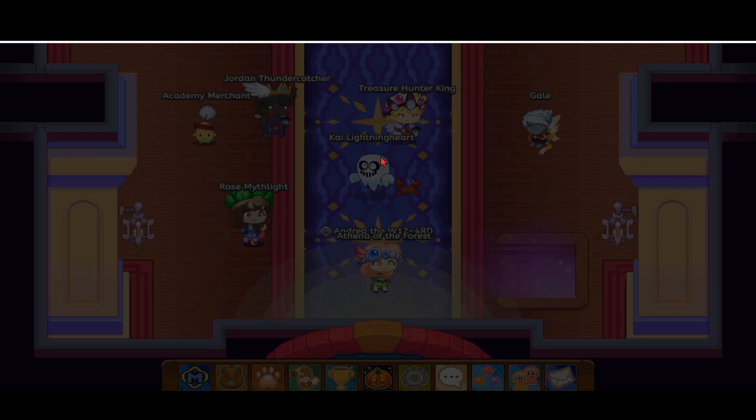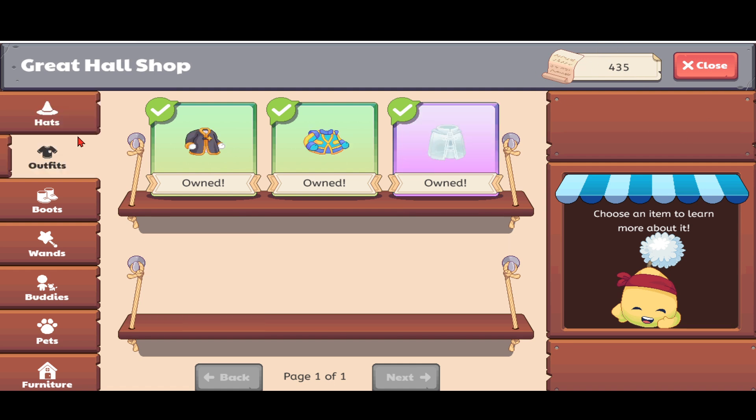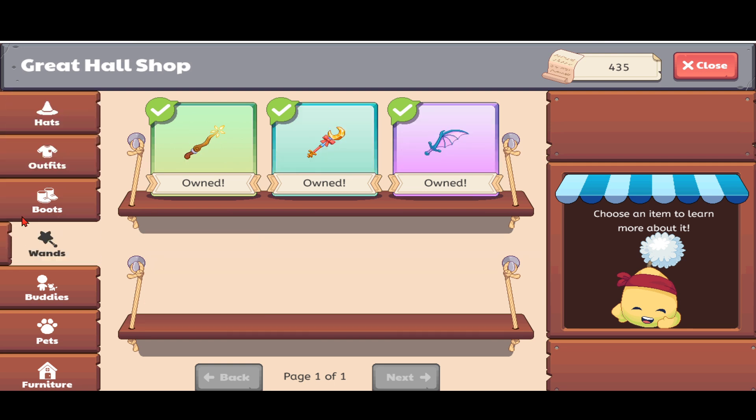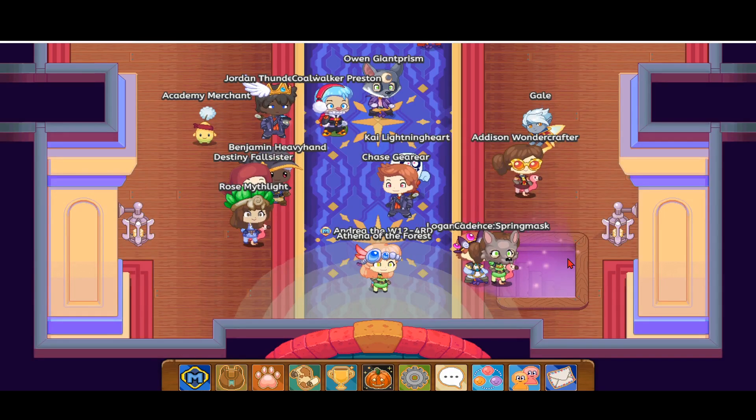Now what we want to do is go to the academy merchant. You will see there's an academy page symbol here. And you might be wondering, if you're new to Prodigy, how do I get academy pages? Well, the number one tip I have is for beginners.